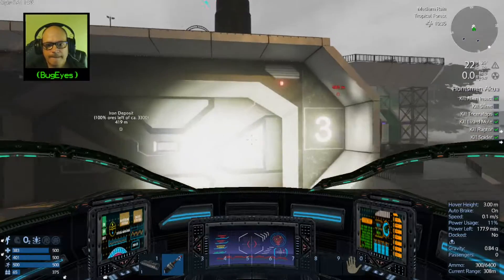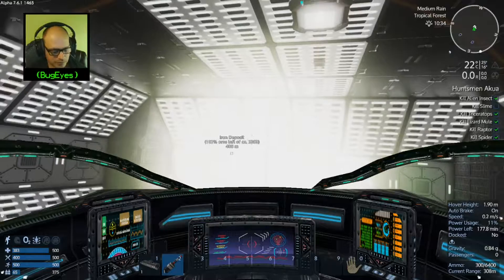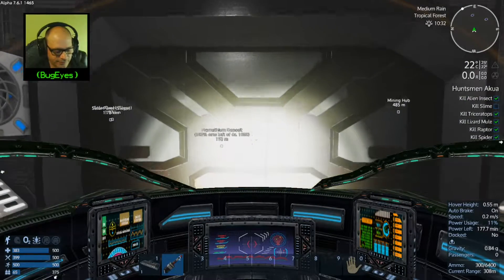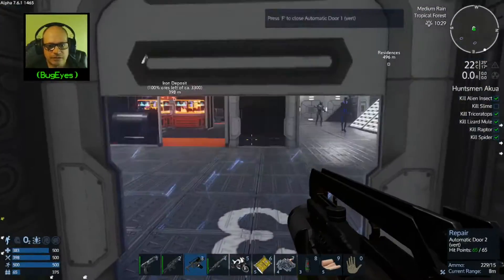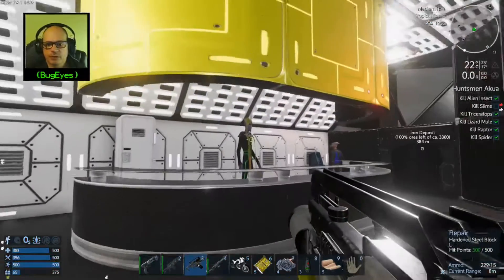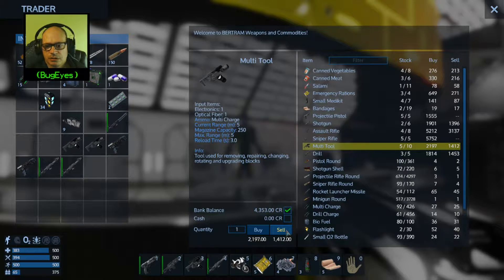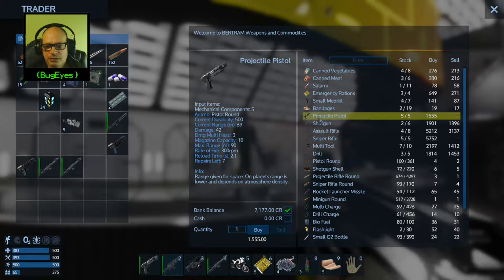Let's go ahead and park, drop all the way down and shut off. All right, let's close the door. So we're gonna go upstairs, we're gonna sell our stuff, and then we're gonna see if we can get a tier two pistol. See weapons and commodities. Okay, yeah, they were able to sell that. Projectile pistol. Oh, why don't they let me sell mine? There's a zero sell price — wow, only a buy price, that's interesting.